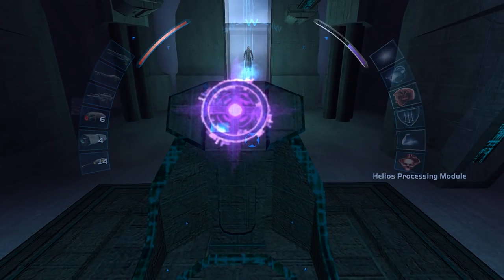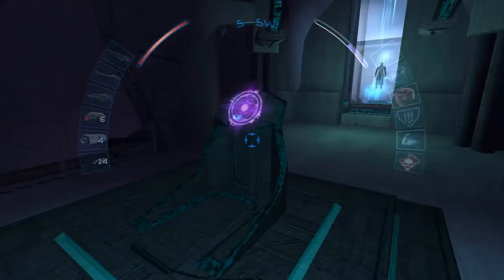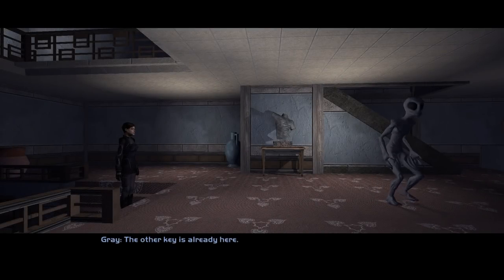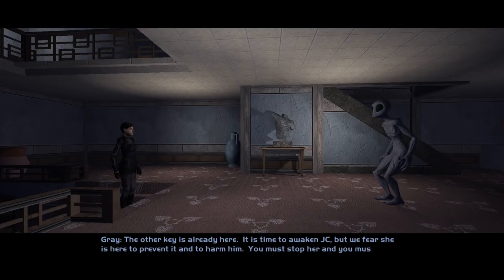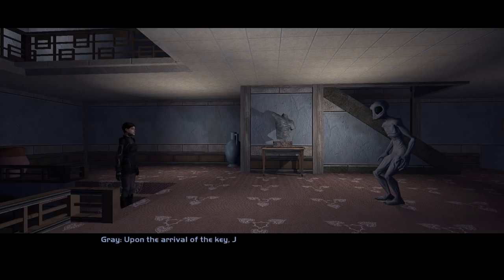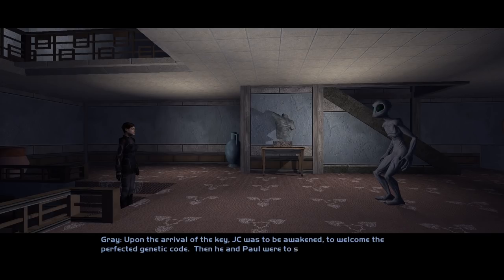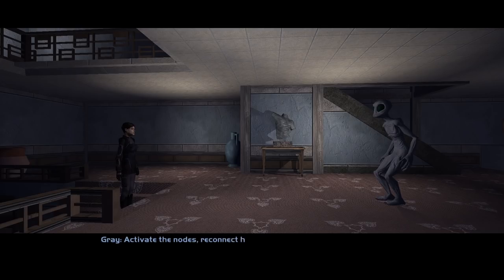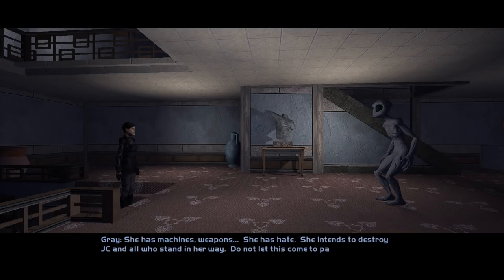Maybe I need to use this since it's the Helios processing module. It is time to awaken JC, but we fear she is here to prevent it and to harm him. You must stop her and revive him. Upon the arrival of the key, JC was to be awakened to welcome the perfected genetic code. Then he and Paul were to share it with the world. Activate the nodes, reconnect him with the waking. But beware - the other key has made her own plans. She has machines, weapons, she has hate. She intends to destroy JC and all who stand in her way. Do not let this come to pass.